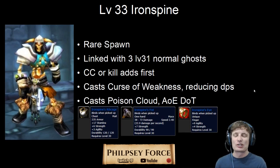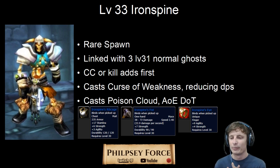Next, level 33: Ironspine. He is a rare spawn, and he is linked with three normal level 31 ghosts, so you can either CC or kill them first. Remember these are all undead, so priests and paladins can do a lot more moves — especially if you're Alliance with a Paladin. Ironspine himself will cast Curse of Weakness, which reduces your damage output, and he will also cast a Poison Cloud, which is an AoE damage over time. He drops a mail chest, a one-handed mace, or a nice DPS ring.